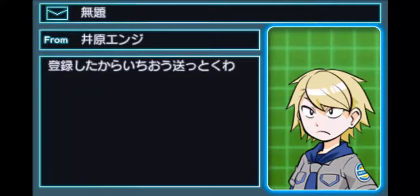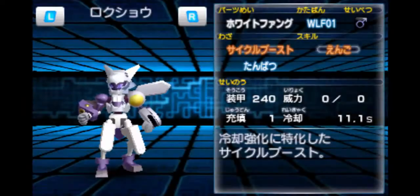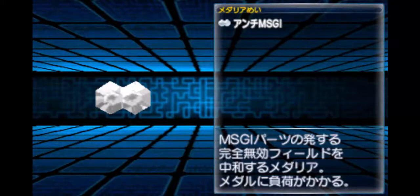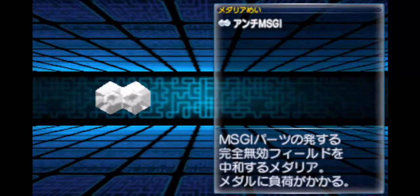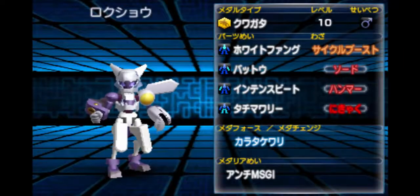We get Yoshino and NG as our new buddies — new metabots to use. Don't forget to equip the double pentagon, the silver one. The MSGI attachment neutralizes the barrier of the MSGI parts. Remember, don't forget to load this on your metabot. Even the game is telling you: don't forget this, you're going to need it.